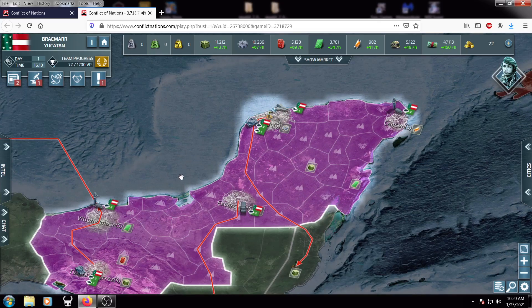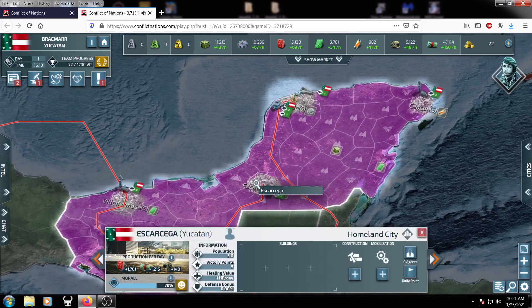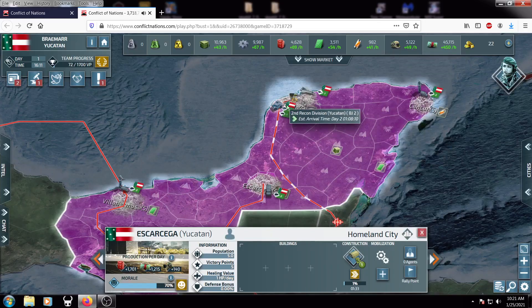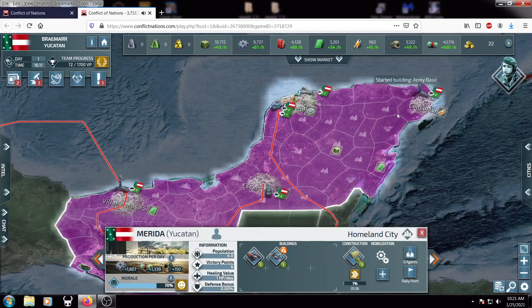Now, that's just quick opening research. We still have to talk about buildings, units, and tactics. First, pick which cities will be making your basic infantry. Click those cities and build an army base first — those will finish quickly. Come into here to construct, click army base, it'll give you a little morale boost and won't take very long. Get this done — one minute and 38 seconds.